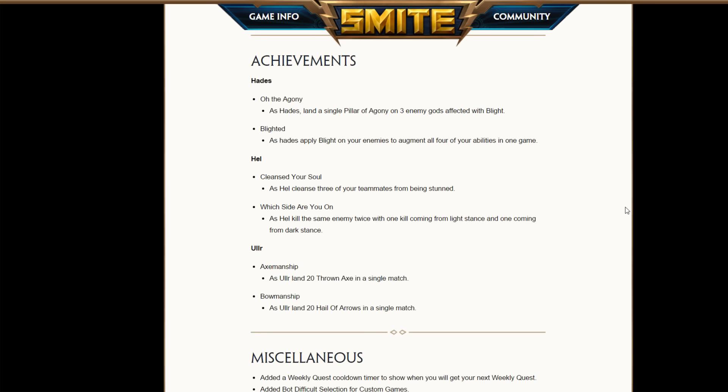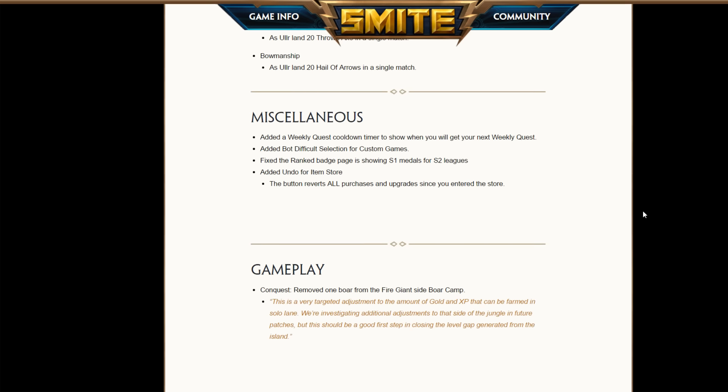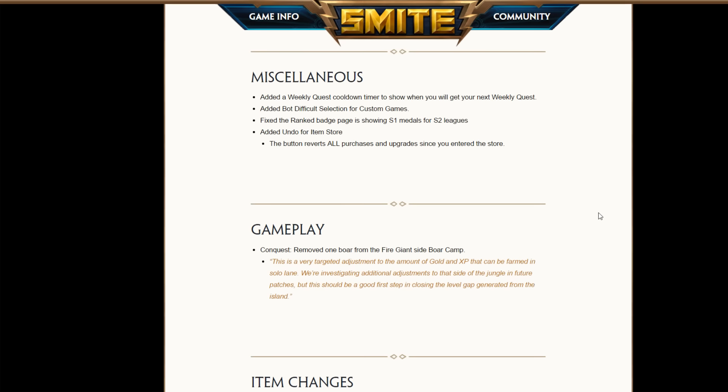Achievements — who cares about achievements. Some for Hades, some for Ra, whatever. Miscellaneous: weekly quests, bot difficulty, and there's one good one — Undo for the item store. Really, really good. I really like it, because now if you messed up buying stuff, you click undo and you just do it again.